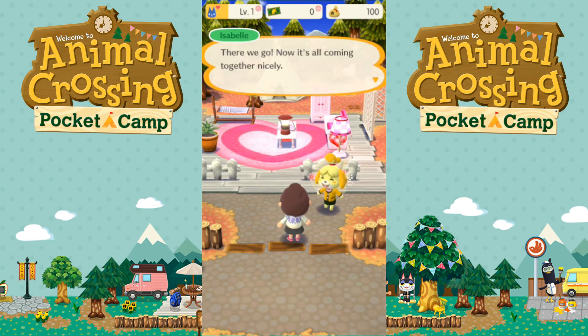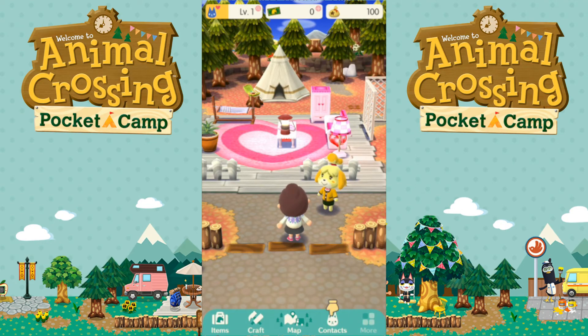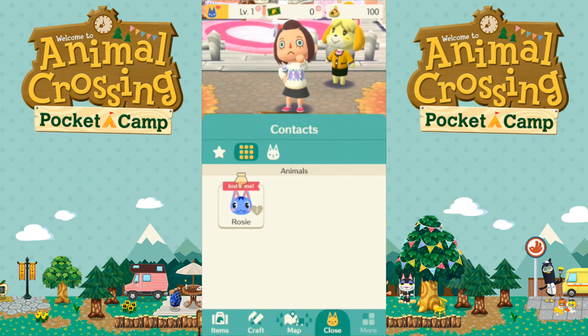The campsite is set up! Isabelle says the only thing left is to start inviting more people. I can see my contact Rosie ready to invite. However, both kids are done with me recording — Elijah needs lunch and Aliya needs lunch — so I'm wrapping up this part, but I guarantee another part is coming very soon because I am not going to want to stop playing!